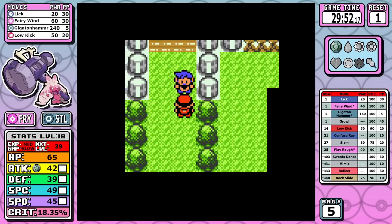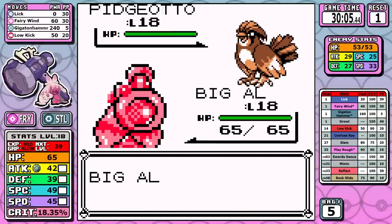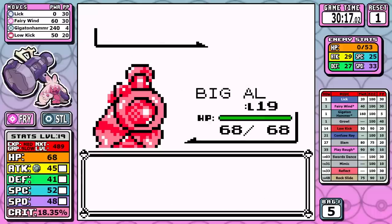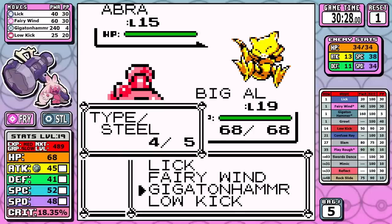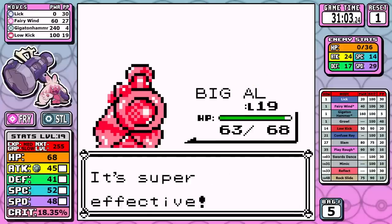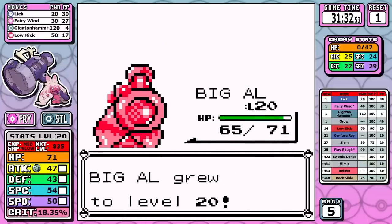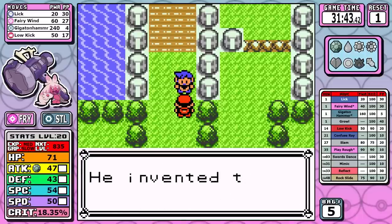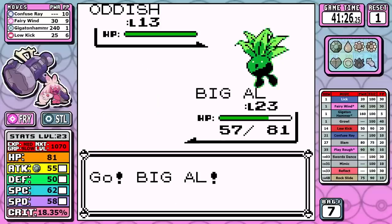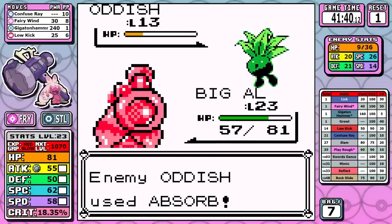For Rival number two, I outspeed Pidgeotto, which is always great. I planned to go hog wild with Gigaton Hammer and heal after the fight — I one-shot the sand-attacking bird and we move on. Low Kick is pretty solid. Outside of fumbling around on Abra, I finish the fight off with Low Kick and actually save four uses of Gigaton Hammer. I try to make it through Nugget Bridge without healing — it gets really tight on the last battle, but I didn't use the Elixir so I have that option later.